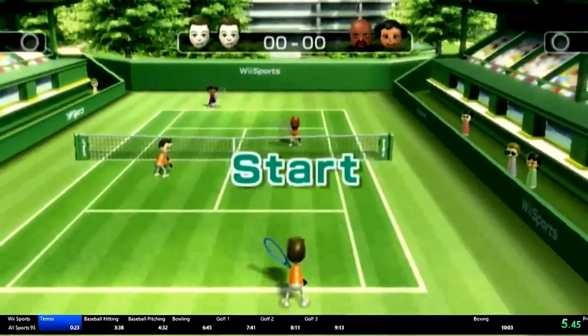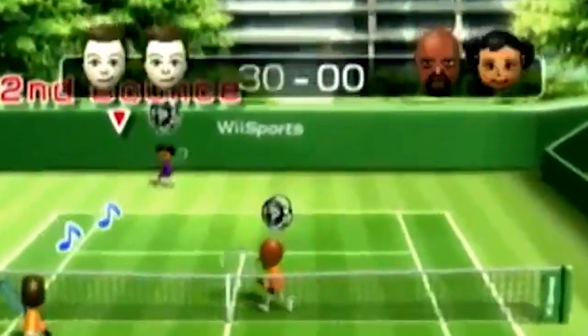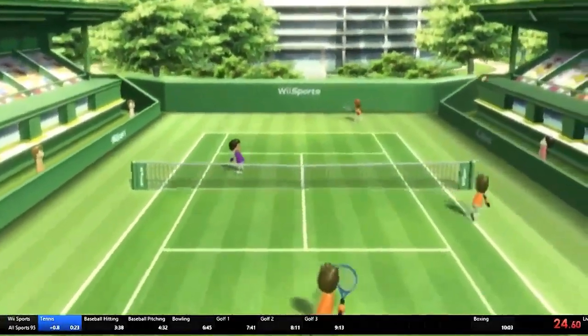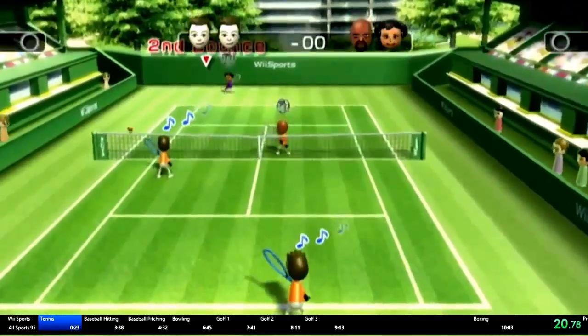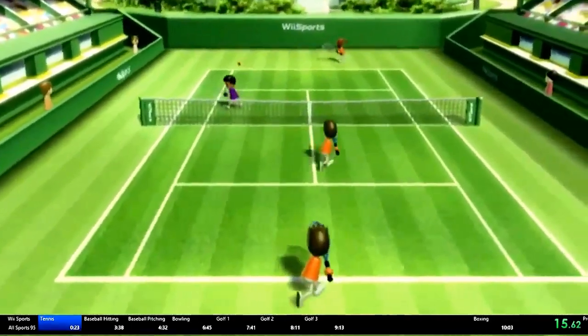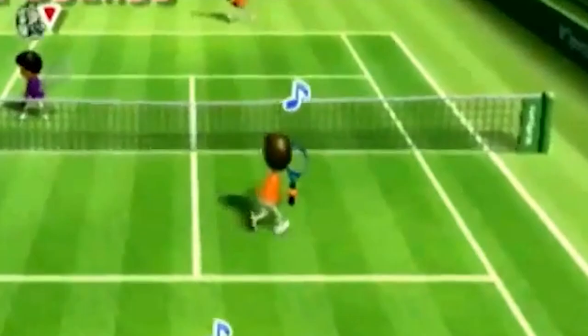Nate would start off with tennis, which is by far the most simple sport in the run. All you have to do is get 60 points to win the game, which is the equivalent of four serves. Nate maximized his chances of getting points on the first serve by hitting the ball within the first few frames it's in the air. Even with this power serve, there's still a chance they'll hit it back, but you could just hit the ball to the other side of the court, which guarantees you'll get the points.